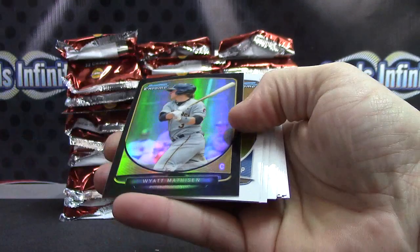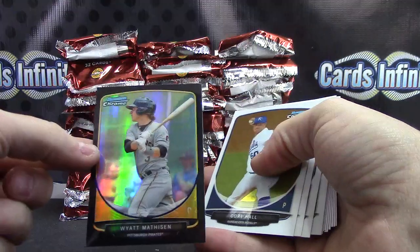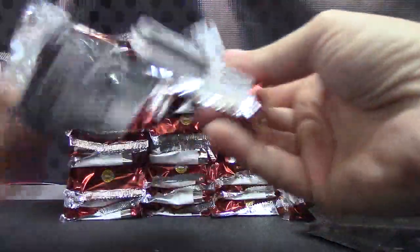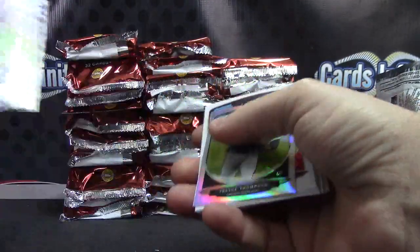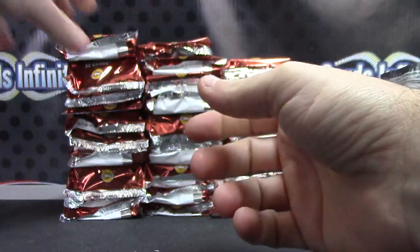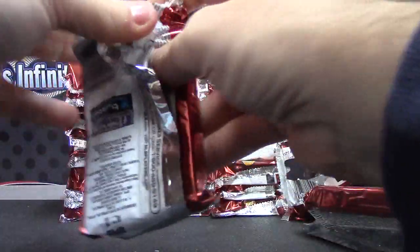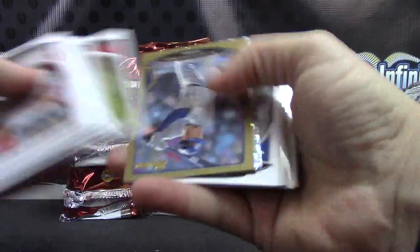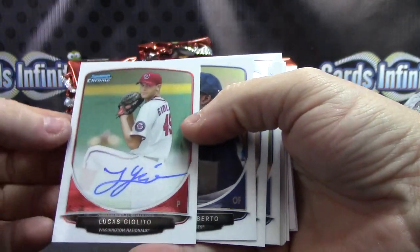We have Jose Fernandez black refractor, black refractor. Wyatt Matheson — those are numbered to 99. First one stamped on that one, zero one of 99. Crack ice is Lenny Linsky. Trace Thompson is your mini and base. Here's an autograph — Lucas Giolito, first autograph.